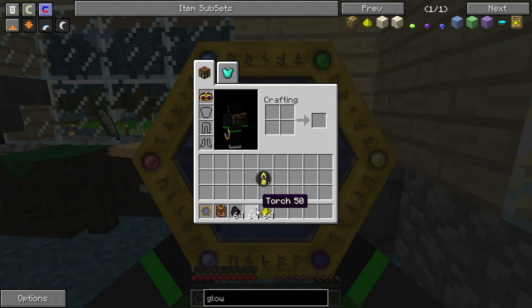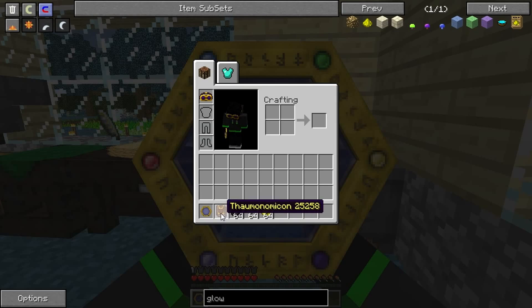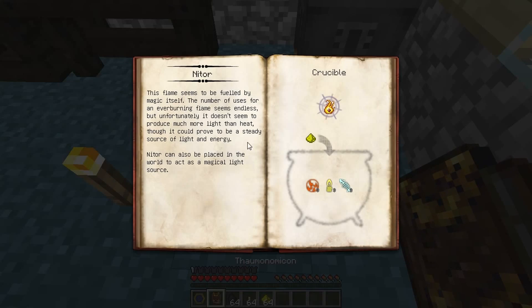And the torch that has Lux. So to create the NITOR I will need 2 coal and 3 Ignus, 3 coal and 3 torches. But then some aspects will be left over - 1 Ignus and 1 Potentia.